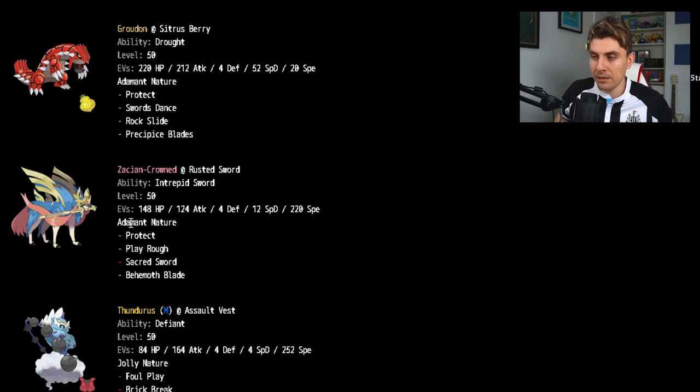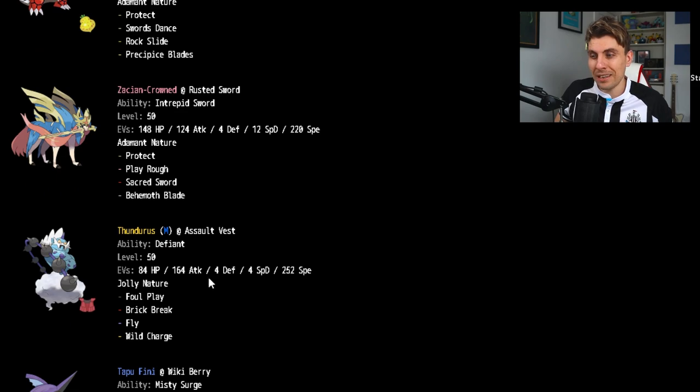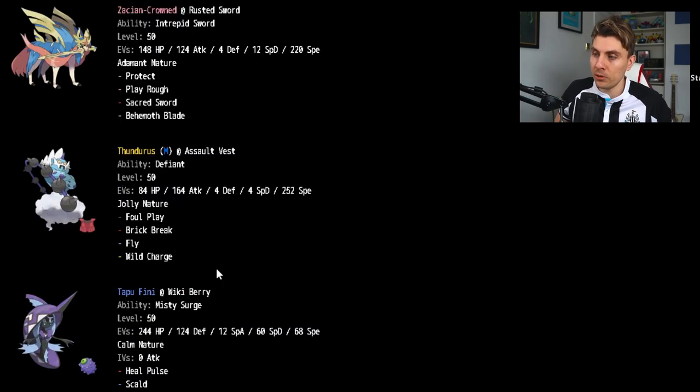A standard Zacian build — with the Speed and Attack stat you're able to take things like Kyogre's Water Spout, which you wouldn't normally survive, but the investment there gives you a little room.